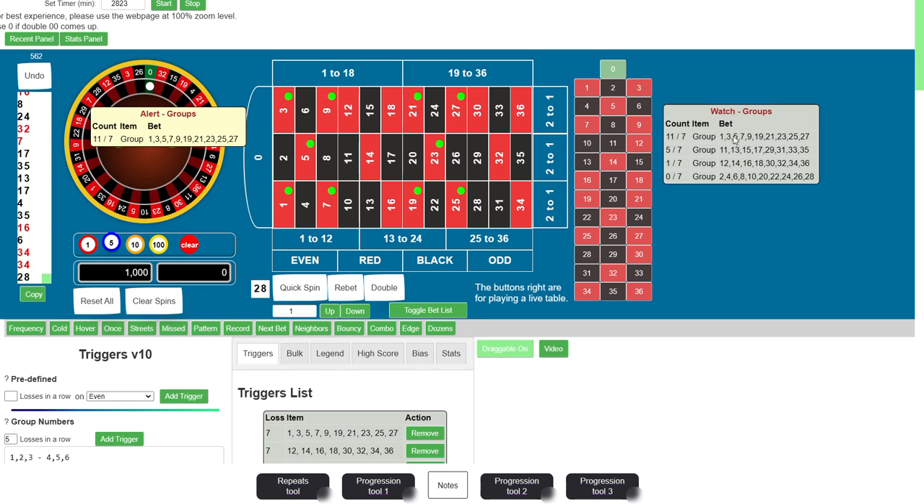One group will have 10 numbers and the other 8, so 10, 8, 18 — and then 10, 8, 18. Total 36. Obviously, zero does not count. I set my triggers for 7 misses. I've done some backtesting and I've seen a group going missing for 28 spins, another time for 23 spins, and 20 spins. Keep that in mind, because these groups — and any other group, columns, dozens — anything can go missing for quite a long time.